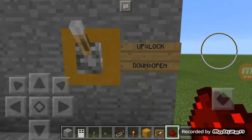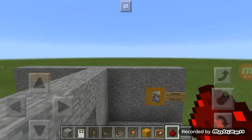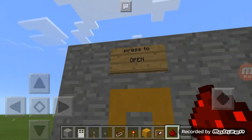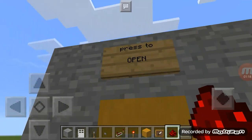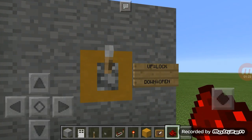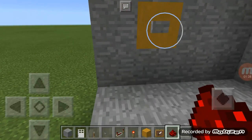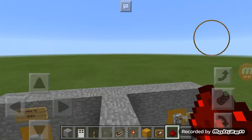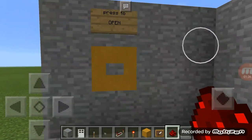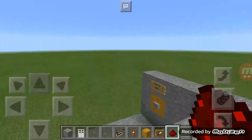Okay guys, let me show you what it is. Up is locked down, it's open. This build may seem like nothing, but you see — I put the lever up so it's locked. Let's test it out. Did it work? Yeah, it worked. Let's see if I open it. Yeah, it's open. And you have a perfect amount of time to go in.